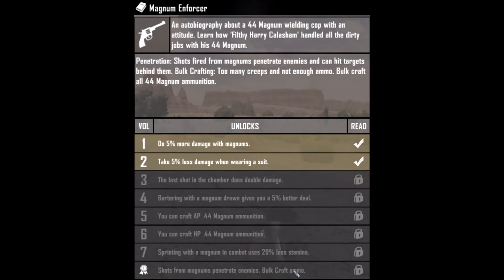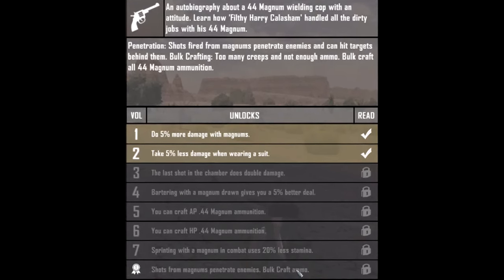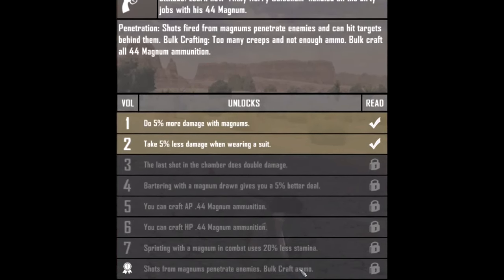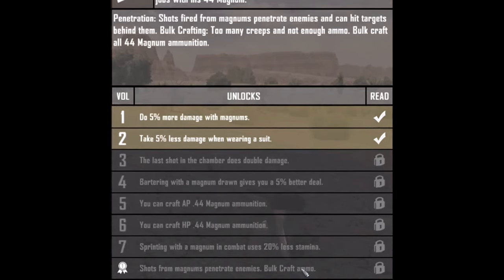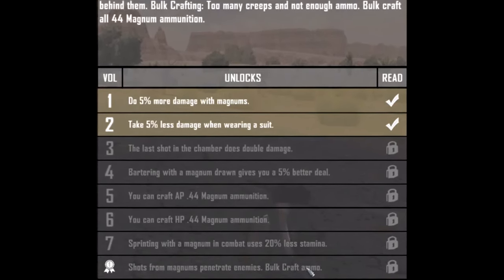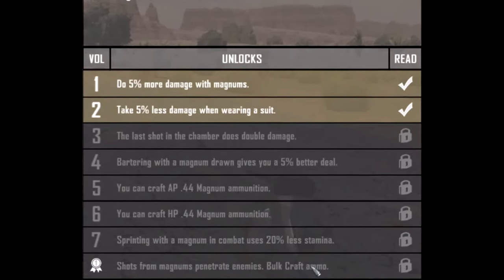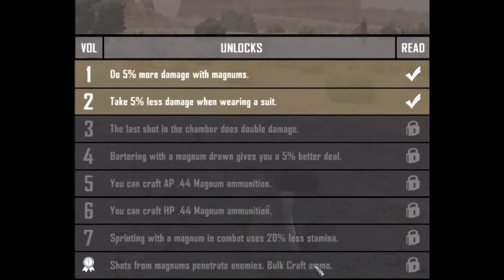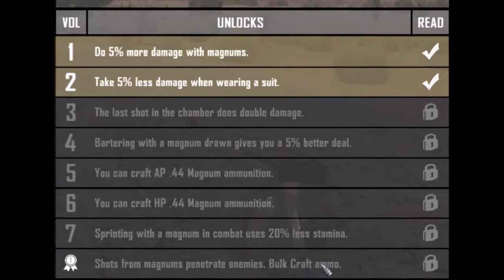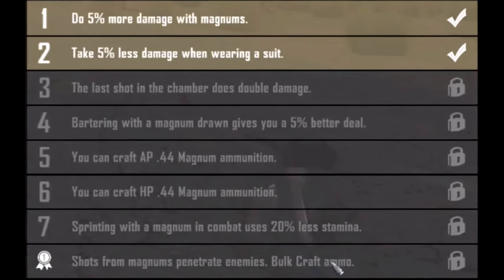Here are a bunch of them. The Enforcer book set: the more you take on the role of an enforcer by having these books, the more damage you do with magnums. If you have certain clothes like the suit, it helps you out. Cops do more damage than normal cops, and your bartering skill gets better because you can intimidate them. You end up being more like an enforcer — not that you are one, you just kind of have that vibe. Of course, you can get other sets of books which give just as many bonuses in other areas.